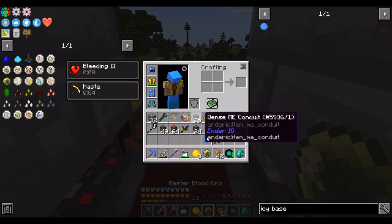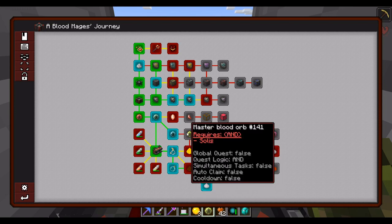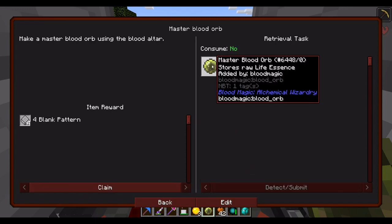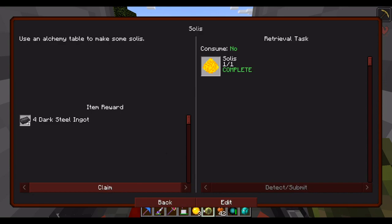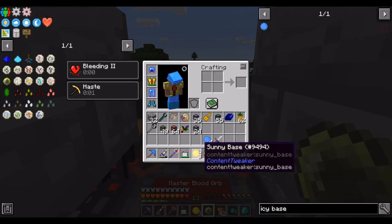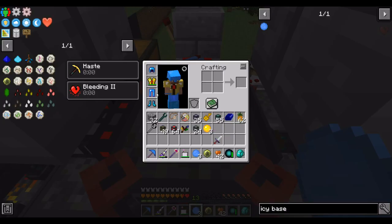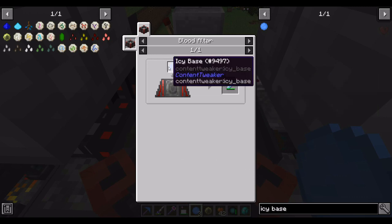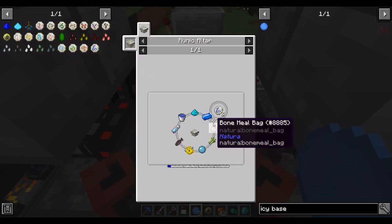There are some alchemy recipes that require the Tier 4 blood orb, and it increases the maximum size of our life essence bank. Now that I've finally done some more alchemy, we can turn these icy bases into the elemental inscription tools of water, which are part of the ritual diviner and also part of the rune of water. Let's make these four and then craft a few runes of water.